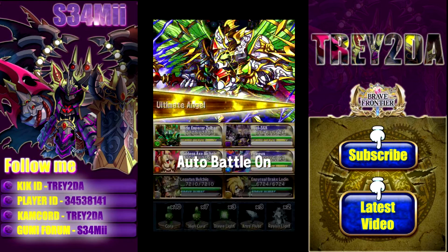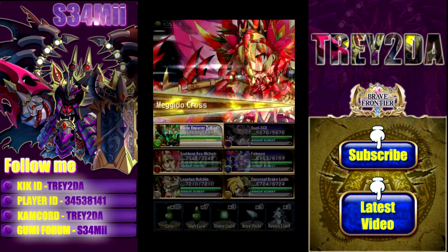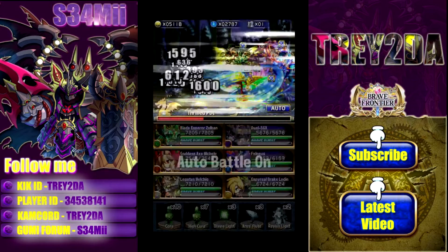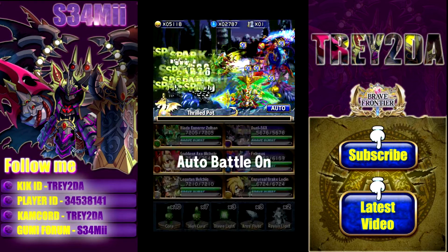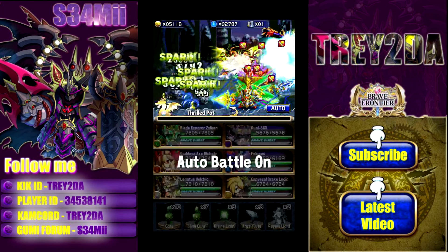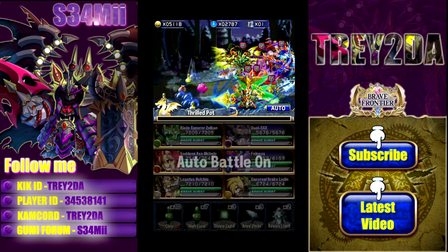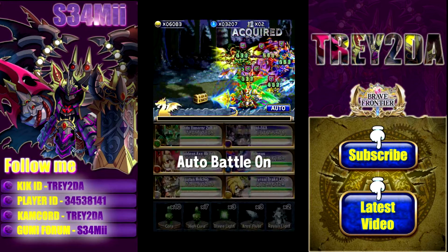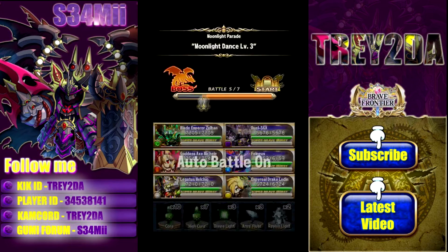They switched up the names of everything too — the Thrill Pot, Ecstatic Nymph — letting you know it's party time. I like the song that plays during the boss fight too, it's a little bit different but it's still nice.